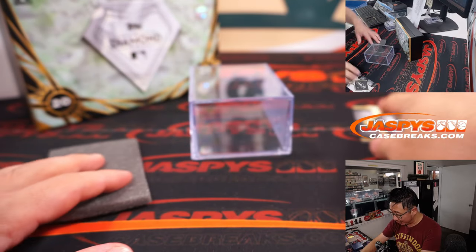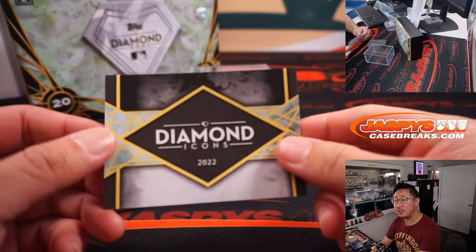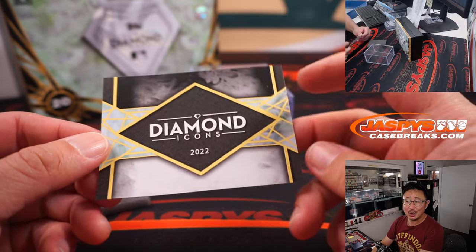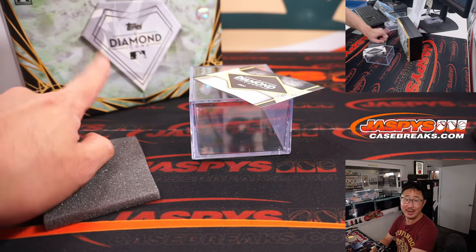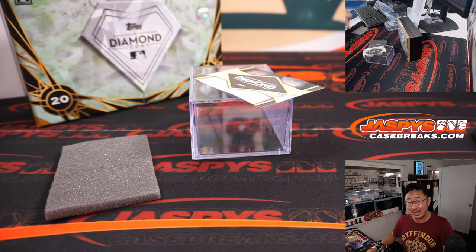There you go, gang. Another great break of 2022 Topps Diamond Icons in the books. Thanks everyone for watching, for breaking with us. Keep an eye out for more — we may get some more of this. We've got Museum Collection currently on the site, and check out Topps Chrome Baseball pre-orders on the site as well. JaspysCaseBreaks.com — we'll see you next time for the next baseball break. Bye-bye.